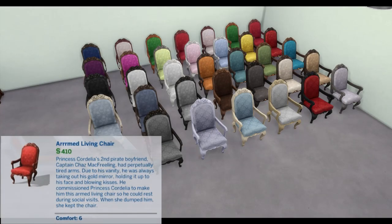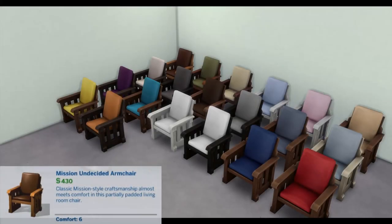Armed Living Chair: Princess Cornelia's second pirate boyfriend, Captain Jazz McFreeling, had perpetually tired arms. Due to his vanity, he was always taking out his gold mirror, holding it up to his face, and blowing kisses. He commissioned Princess Cornelia to make him this Armed Living Chair so he could rest during social visits. When she dumped him, she kept the chair. Comfort: 6.